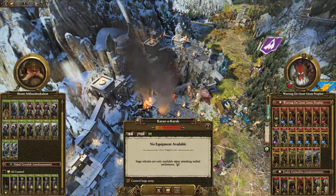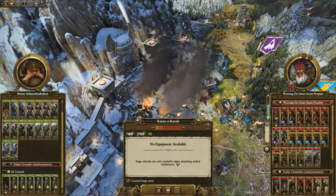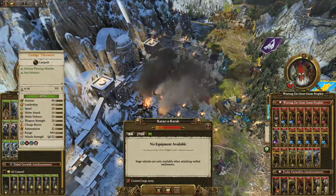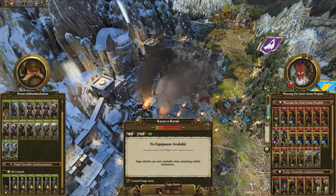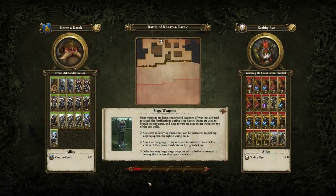We're actually going to corral a large army, because I want them to charge at me with everything they've got to begin with, so that we can offload the grudge throwers, which will do area-of-effect damage. The most important thing to note as the Dwarfs is to utilize choke points — you have to. The towers in Dwarf settlements are not very good at all.